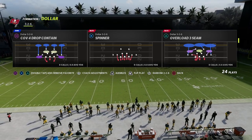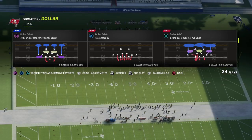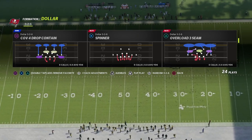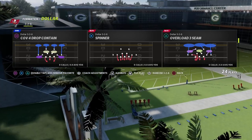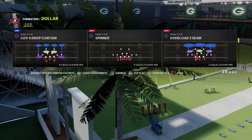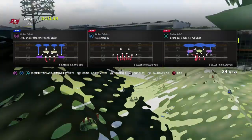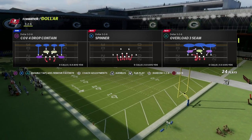If you want to learn the rest of the Trips Tied In offensive e-book, be sure to join my Patreon. For only $10, you're going to get access to the full e-book. We also have about 30 other offensive and defensive e-books available. By becoming a Patreon supporter, you get access to all of our e-books, including the Trips Tied In. There's a link in the description below. We actually have a ton of content going in there right now in preparation for Madden 23.